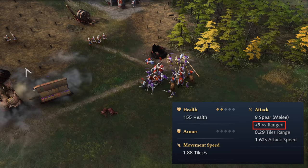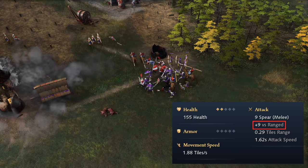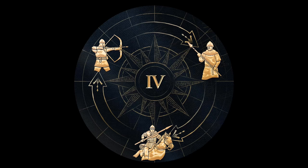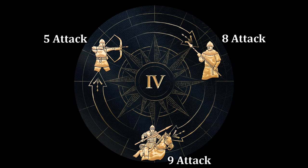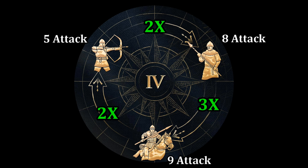In Age of Empires 4, bonus damage is almost a hybrid of these two systems. Technically the bonuses are additive like in AoE2, but the numbers picked are in most cases very suggestive of multipliers. Looking at the fundamental counters triangle in feudal age — spearmen, archers, and horsemen — you can see their base attack and the extra bonus damage applied against the next unit in the triangle. Archers and horsemen essentially get double their attack once you add in their bonus, and the spearman actually triples its base attack.